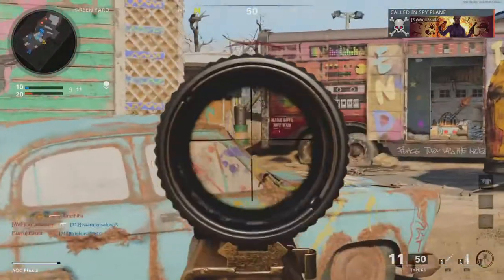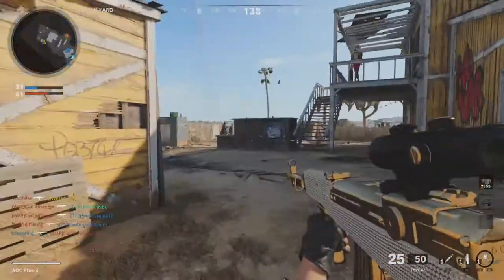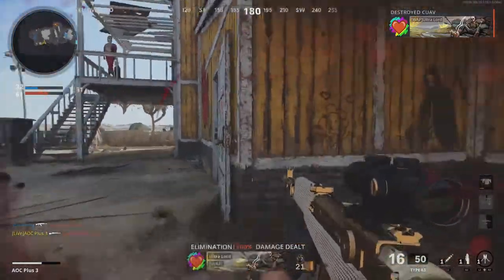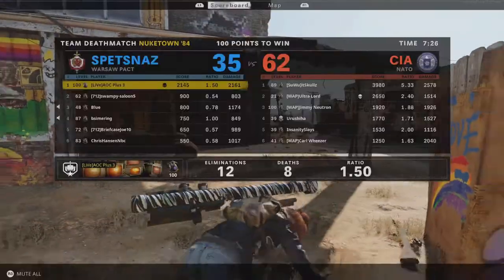Those with a solid trigger finger will enjoy the output from this tactical rifle. The Type 63's base damage is 68, which can be bumped up to an impressive 74, providing for a 2-shot kill all the way out to 50 meters.